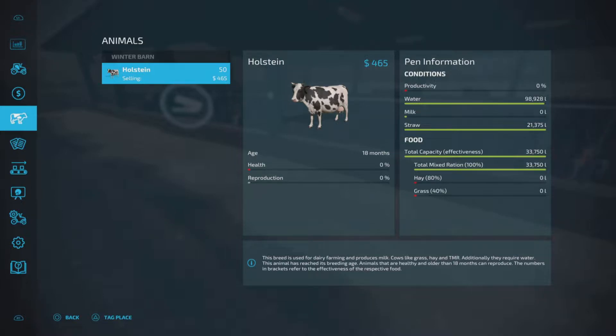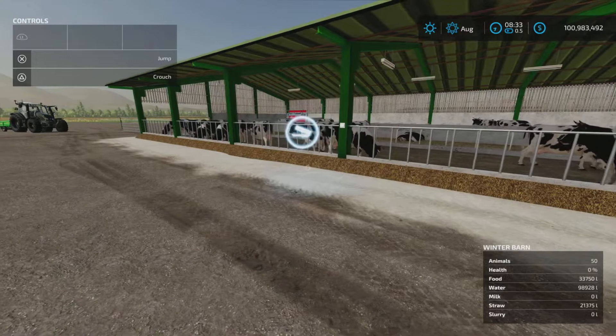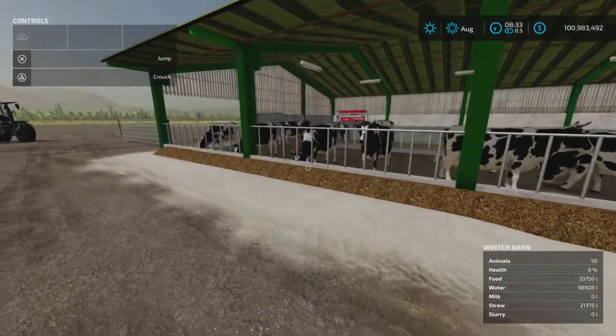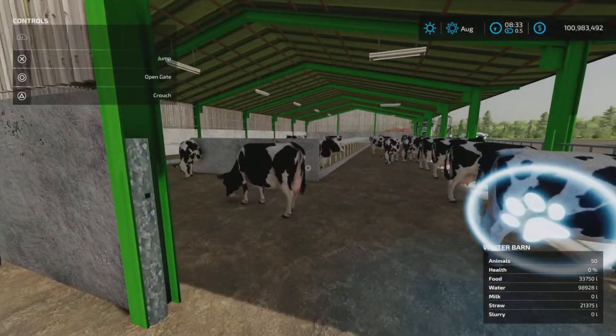Water capacity is nearly 99,000 liters — just shy of that. Straw capacity is 21,375 liters — odd number, I know. Total food capacity — we have TMR in there at the moment — is 33,750 liters. Somewhat uneven numbers but there we go.